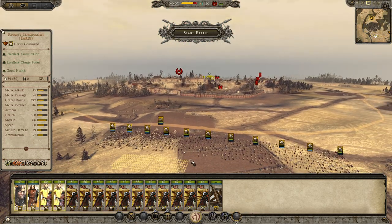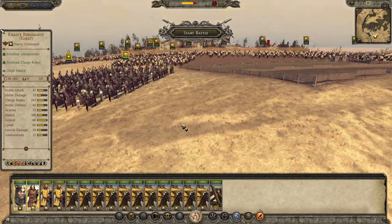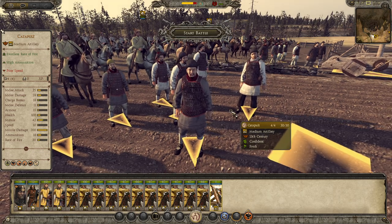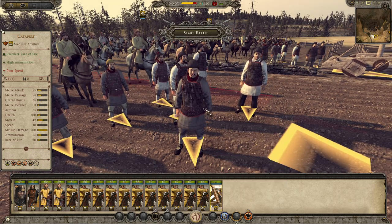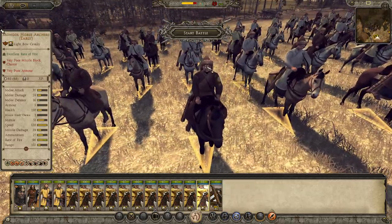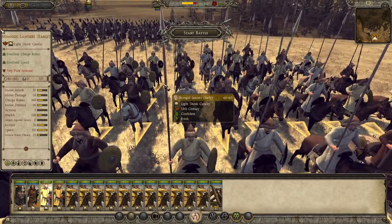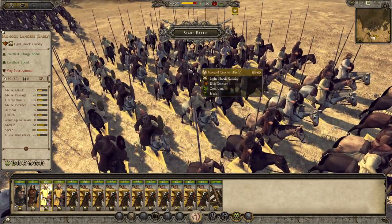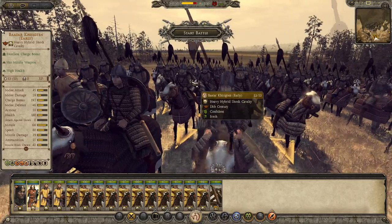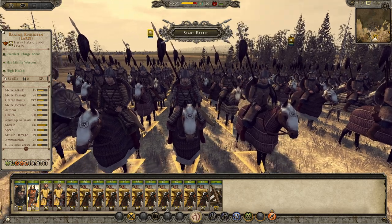That's a lot of horse archers. And now to inspect our troops. First off are the Onegas. I see these Chinese siege engineers - I really like their modeling, by the way. Also the Mongol horse archers, nice and authentic. Of course the lances look pretty much the same, just with some very long sticks. And the Baata Kishigen - if anyone knows how to properly pronounce it, please just go ahead and tell me.